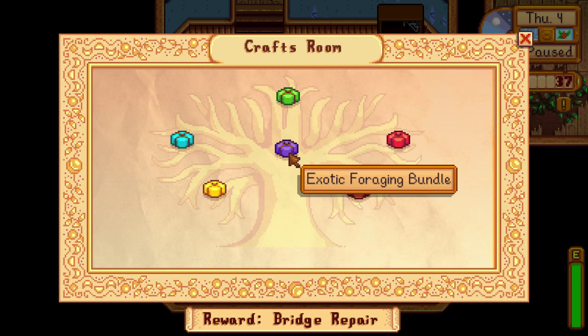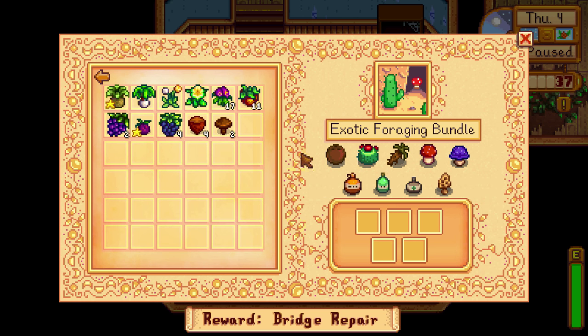The exotic foraging bundle includes coconut and cactus fruit found in the desert — these probably won't be obtained very early unless you went cash-crazy, so don't worry too much. The cave carrot is found in the mines fairly often, in crates and in soft dirt patches you hoe. Red mushroom and purple mushroom are also found in the mines — you'll often see a whole bunch of red mushrooms on a certain floor, which signals a purple mushroom nearby. They can also be picked up from the mushroom cave.